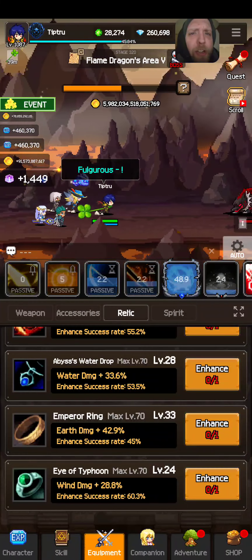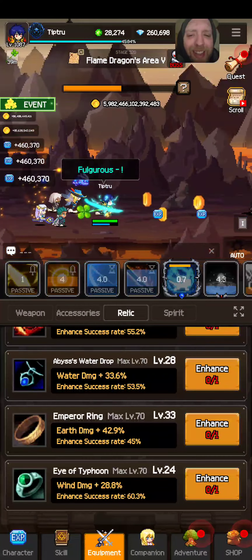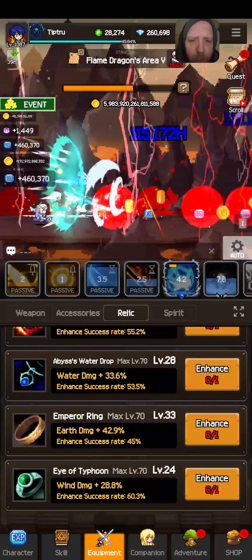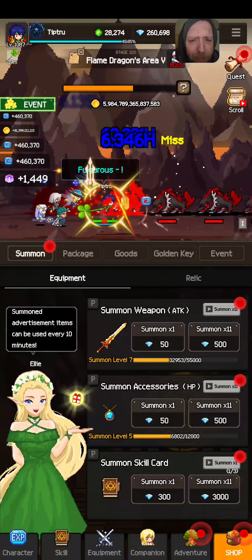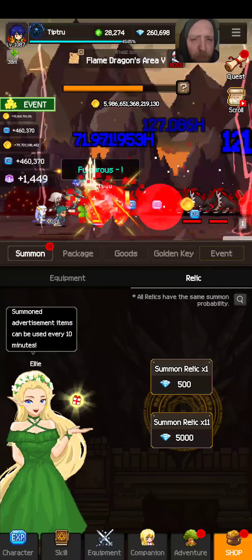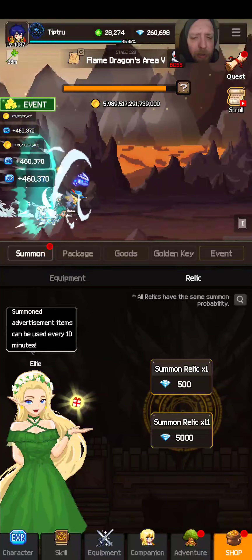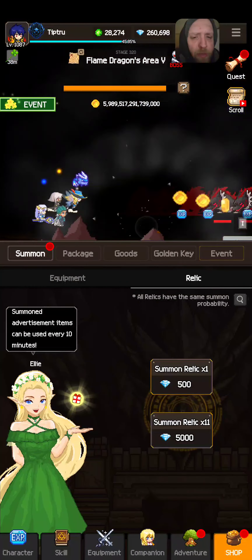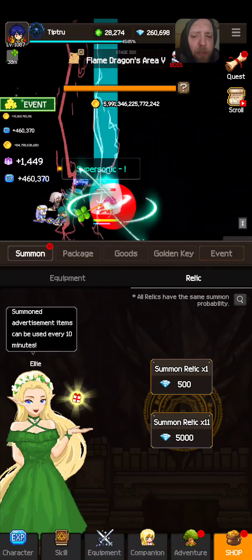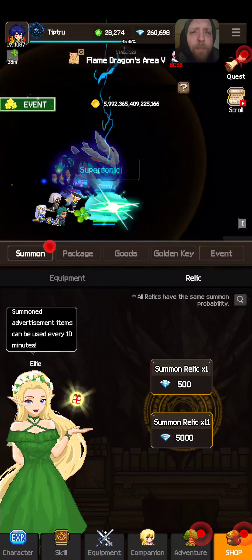You may notice I have a huge amount of diamonds — I'm saving up for a million diamond roll video. Relics are pretty straightforward: they all have the same summon probability, and I'd definitely go for the 5,000 one even though the 500 is cheaper, because you're getting a free one. That's about it — thanks guys.